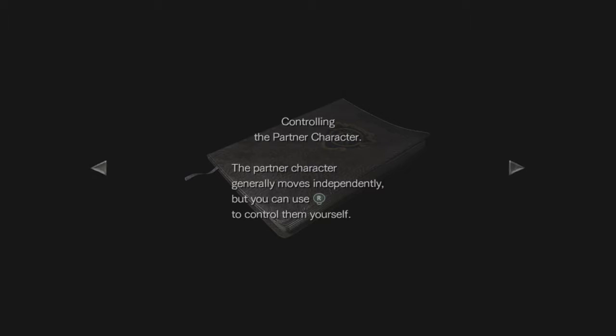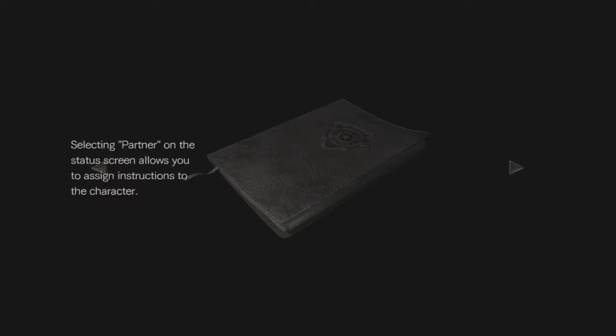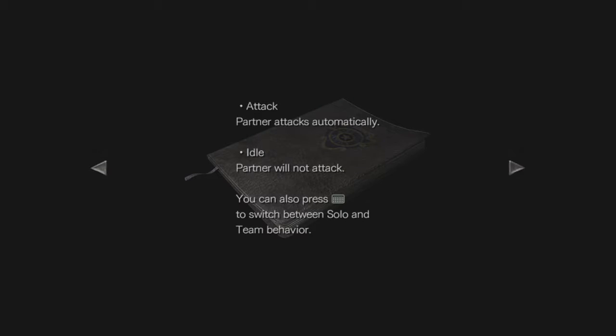Controlling the partner character: the character generally moves independently, but you can use the R stick to control them yourself. Selecting partner on the status screen allows you to assign instructions to the character. Solo: both characters move independently. Team: partner follows the main character. Partner attacks automatically. Idle: partner will not attack. You can press that button to switch between solo and team behavior.